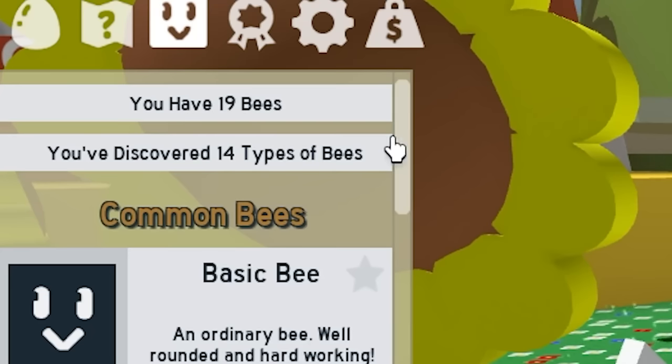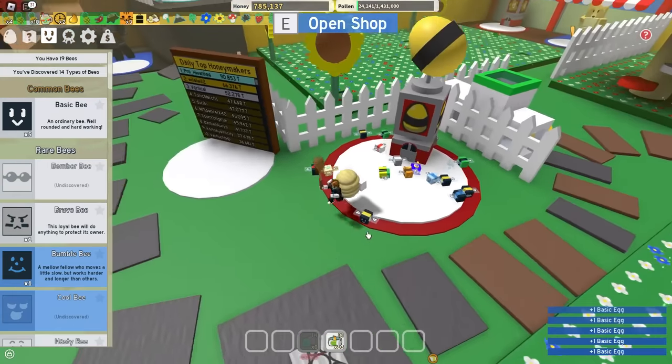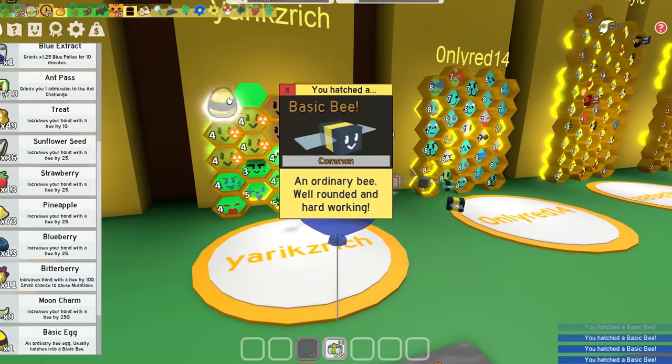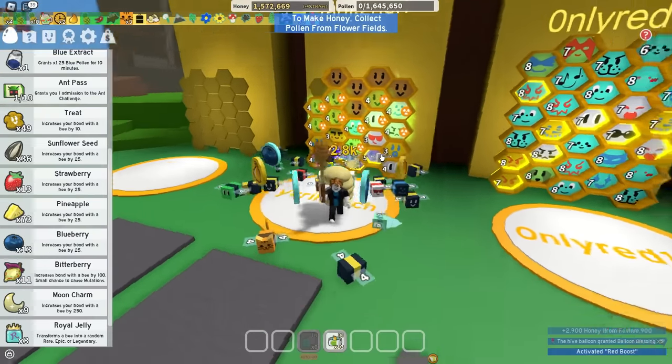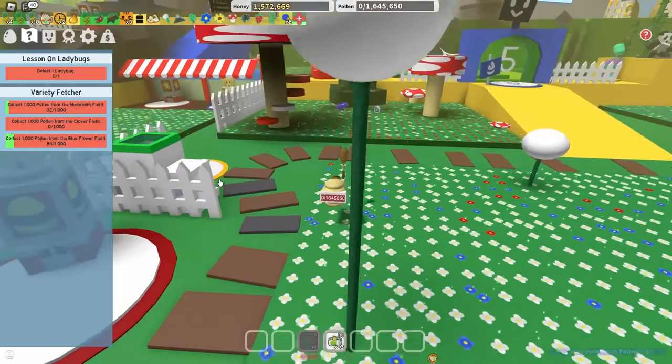Right now I have 19 bees. I need 6 more eggs. 1, 2, 3, 4, 5 — I can't afford the last one. Anyway, let's hatch these 4 basic eggs real quick. As you can see, I have 24 bees — that is a scam. But I know a way to get another egg really easily. My friend Black Bear might have something to do with it, so I should get a silver egg very soon.